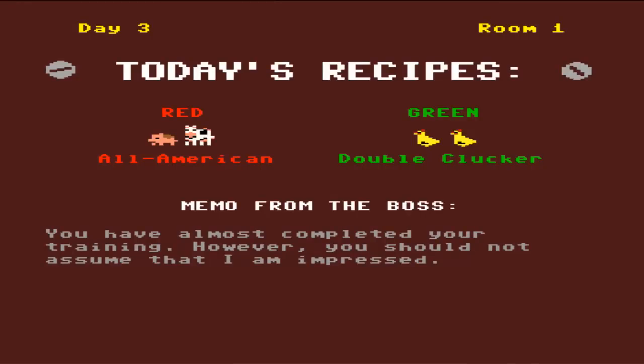So I guess we did good. Okay, it's getting harder now. Today's recipes: Red - All American, so pig and cows - and Green - Double Plucker. Memo: 'You have almost completed your training.'